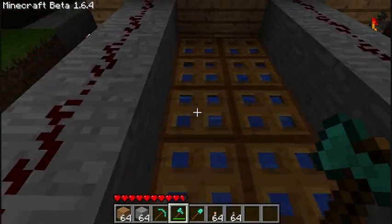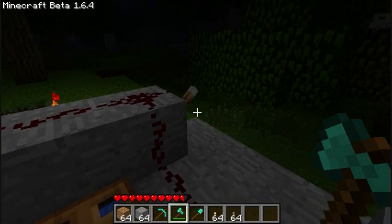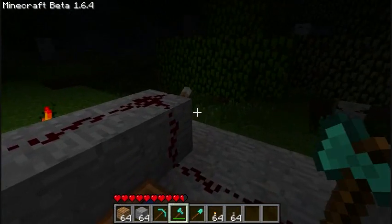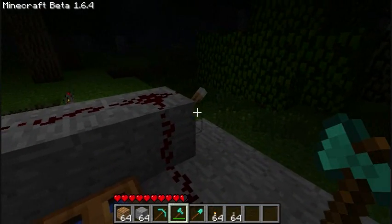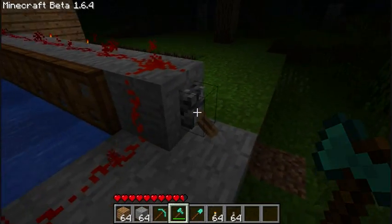Boom, you can walk across it. And then if I actually work on the redstone, you can work it so that you can switch over here, turn it off, and then boom — fall through if you're standing on it.